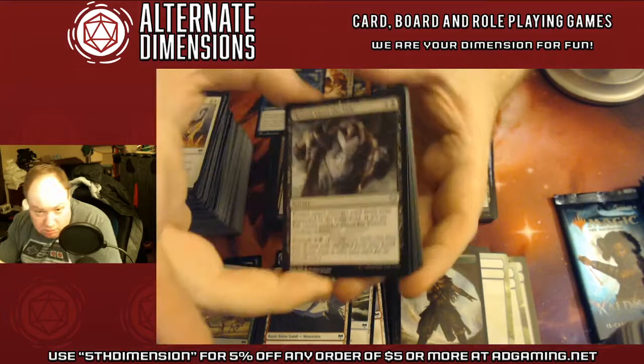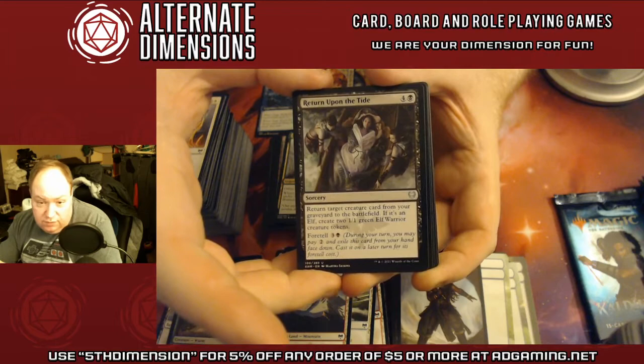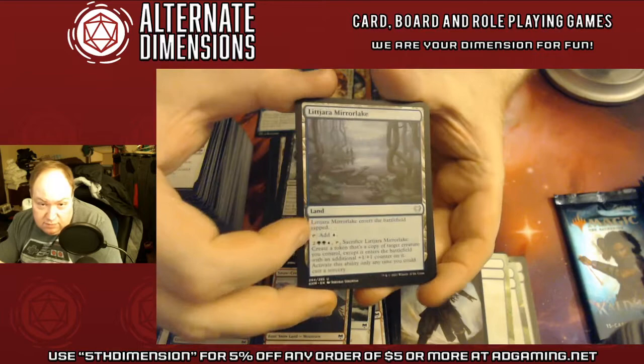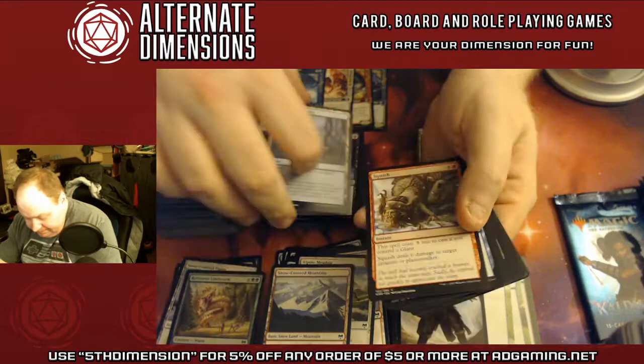Return Upon the Tide — a recursion spell, and if you recurred an elf you get bonus creatures. Littjara Mirrorlake — you get to basically create a token of a creature you control, except it has a +1/+1 counter on it.